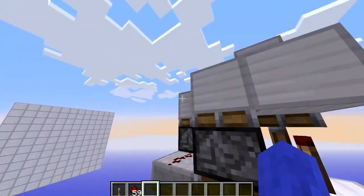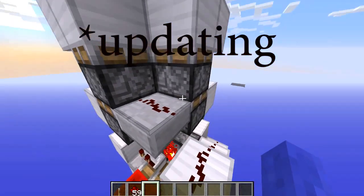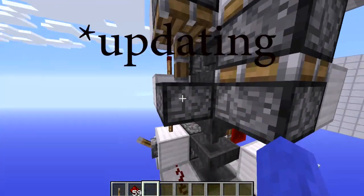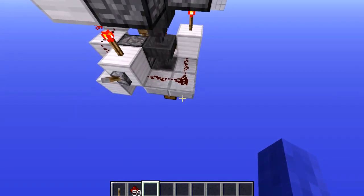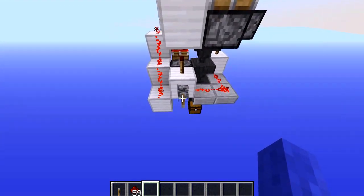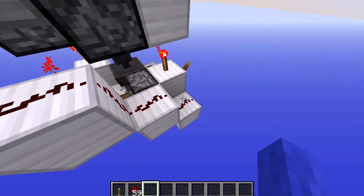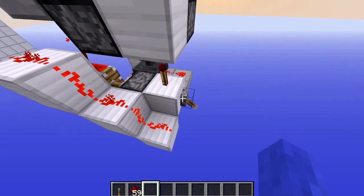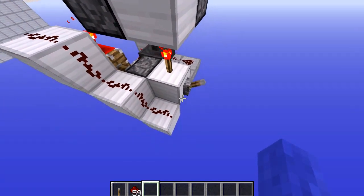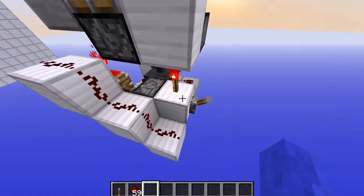This line going up powers these two arrays of double piston extenders. This triangle down here is powering this section but it also has another function. If I flick the lever off it pulses again. This piston only moves when I turn the lever off — it's powered by this redstone line, the lever, and this torch right here.